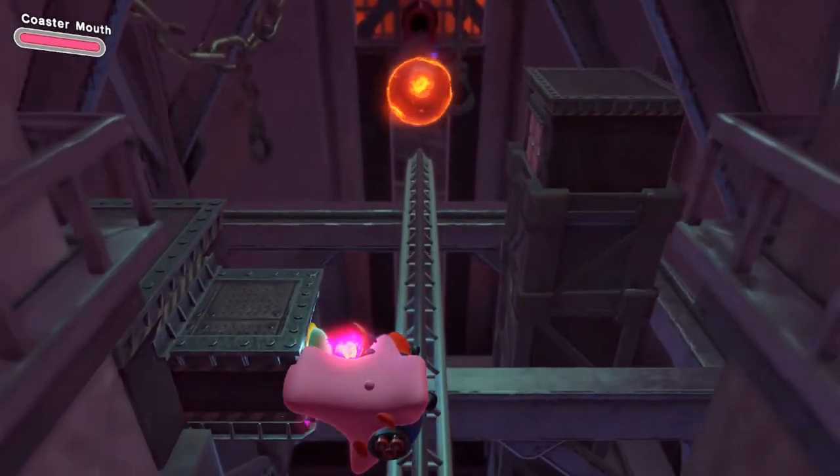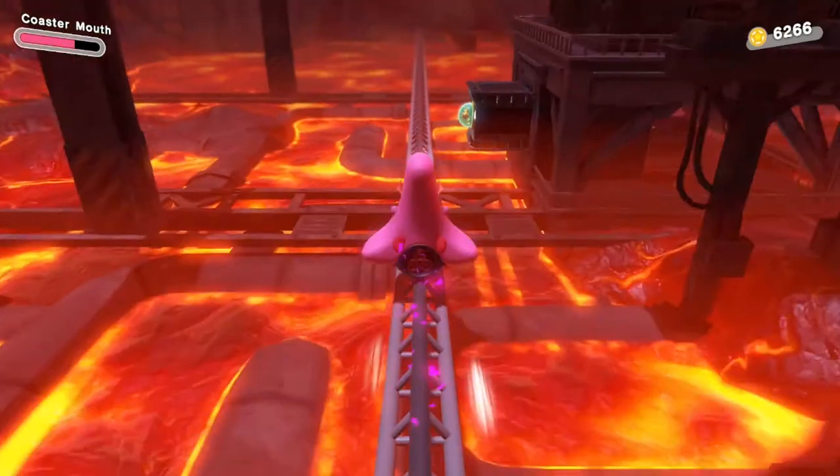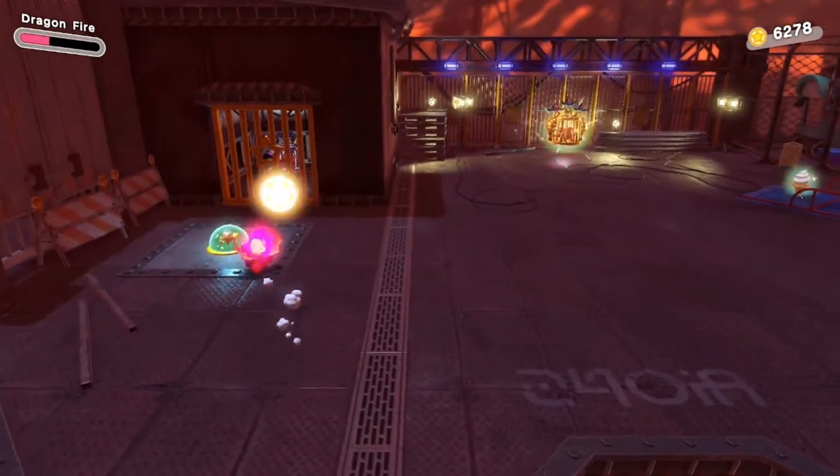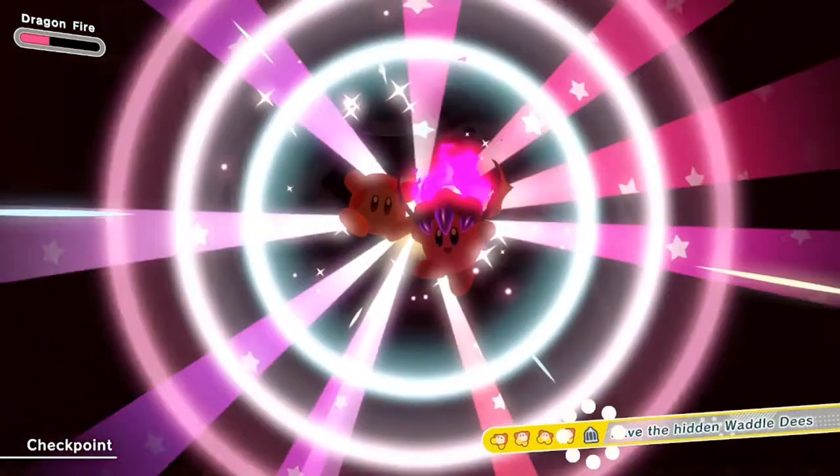When you're on the coaster, you'll see some switches to hit. Hit all of these switches — there are about six to hit, and you'll hit your last one whenever you get back on land to get your last hidden waddle dee. Just jump off the coaster, hit the last switch, and save the last hidden waddle dee.